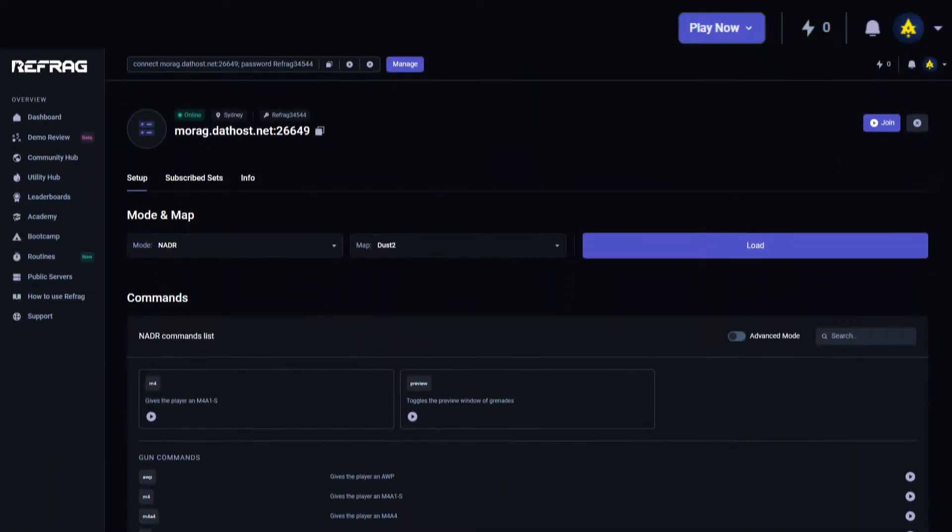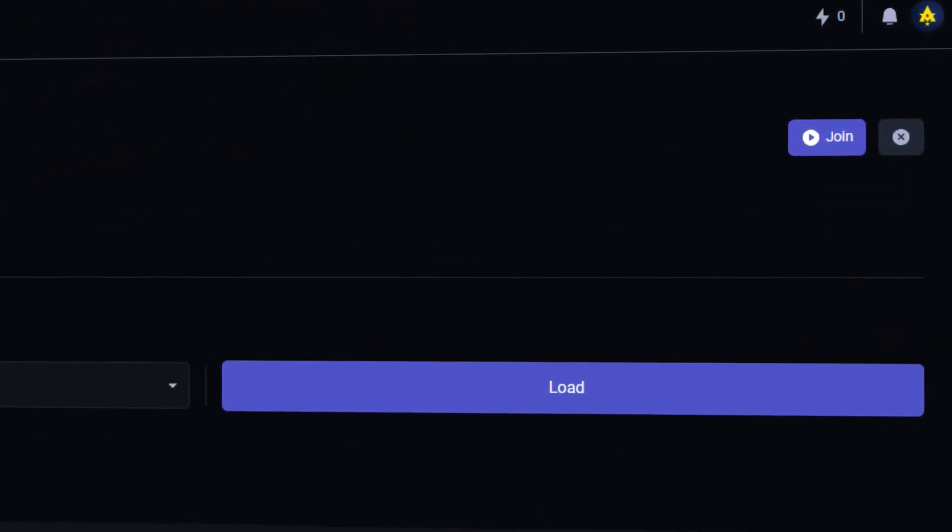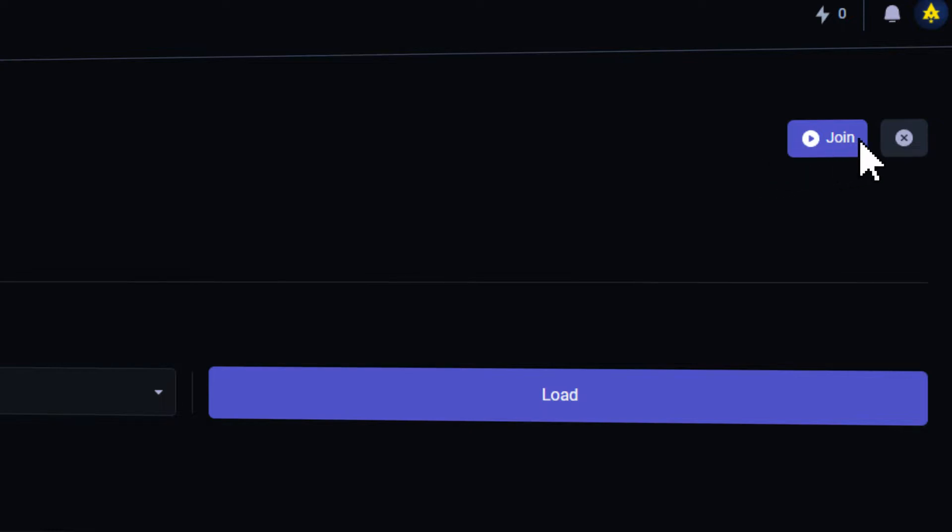Once the server is ready, we will be redirected to the server manager. We can then join our server by clicking the Join button on the right of our screen.